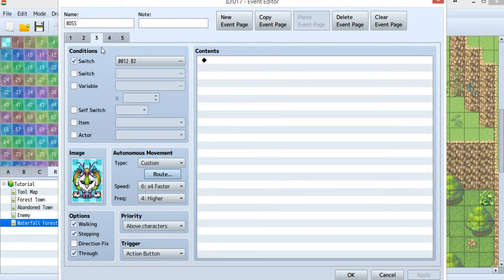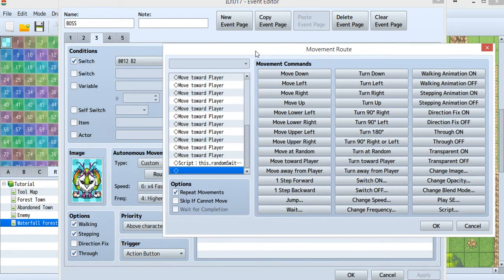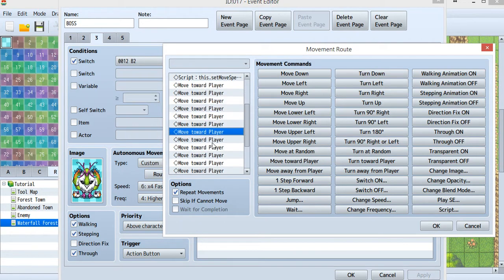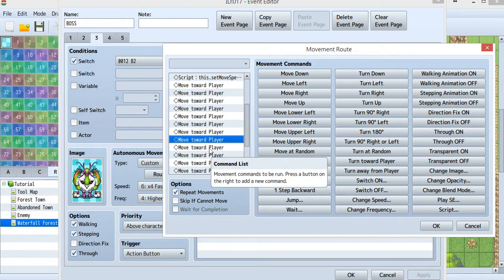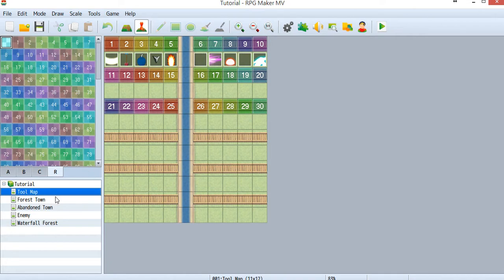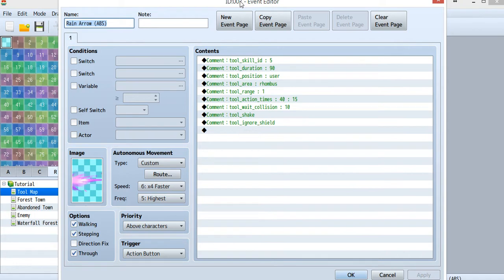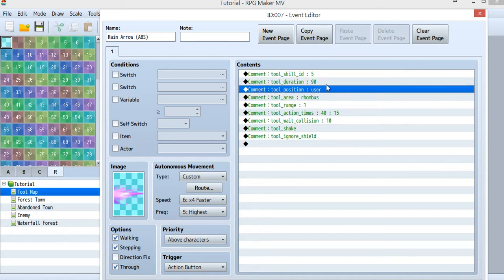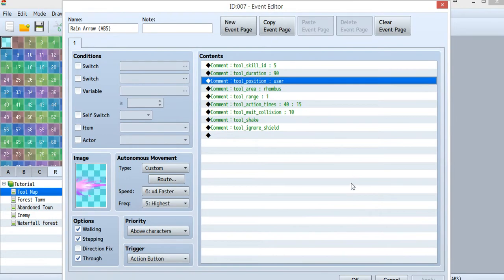Let's look at the other pages. Inside page 3, the boss triggers action 7, which is tool ID7 — the random shot. Inside the random shot I've made the boss move toward the player, so when using this skill the boss keeps moving and hitting. One important thing to remember: check the tool map for this random shot. There used to be a post duration between two steps — you need to delete that. If you have a post duration, the enemy just stops and does nothing.